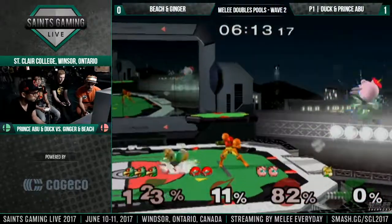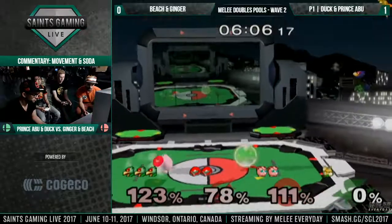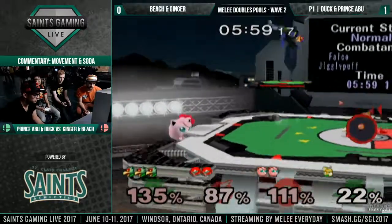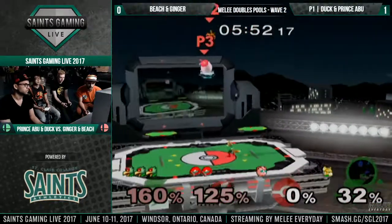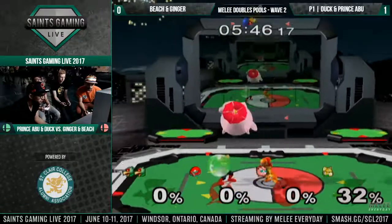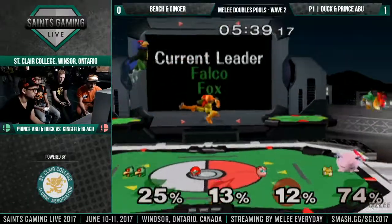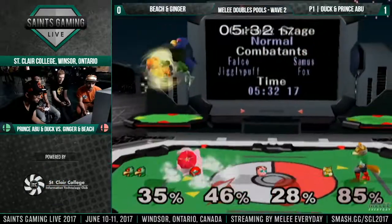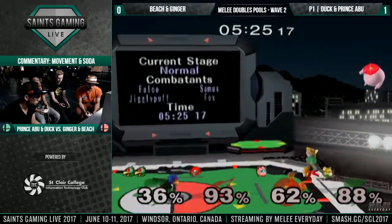Is that a Duck missile? Yep. A great missile by Duck. Really smart wait by Ginger as well for his teammate to spawn. Unfortunately they got the weak hitbox on the up smash there. Ginger's looking to get Duck — that was definitely a really good trade. They got a stock lead here, after almost everyone on the screen died. Great shield — not the best punish, but not getting hit by that rest is an accomplishment in itself. That gives them that stock to play with still.